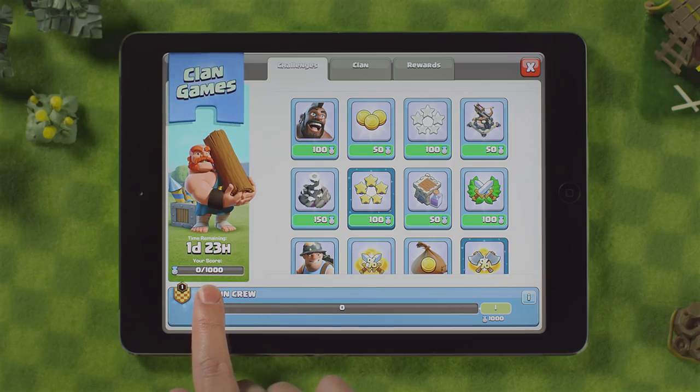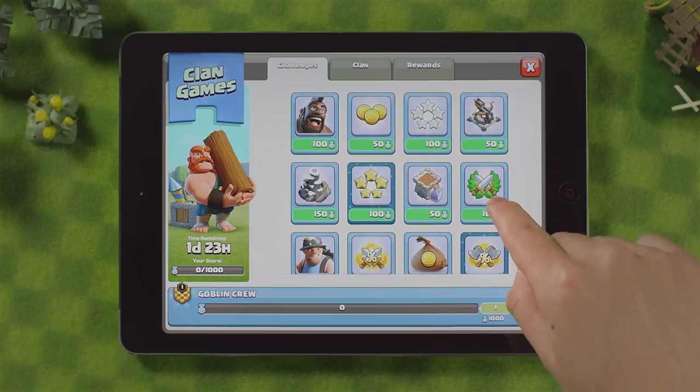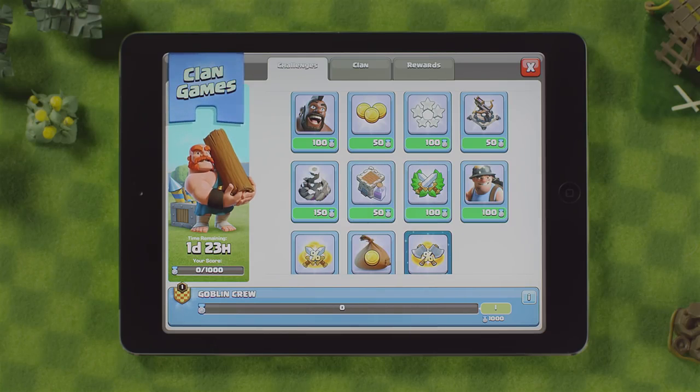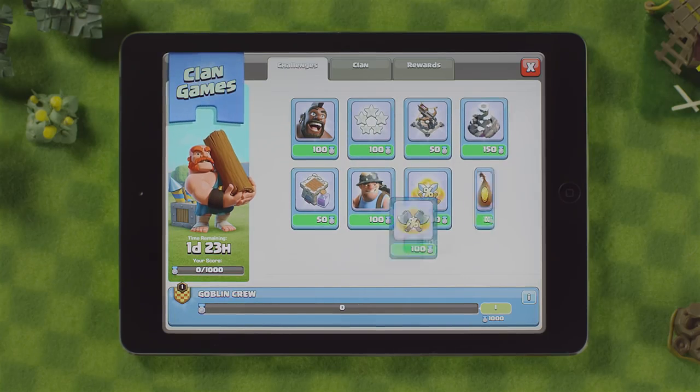This is your progress meter. It should help you keep track of your individual challenge points. Here are all the challenges available for your clan to choose from. Everyone in your clan will see the same challenges. As challenges are chosen by your clanmates, they will disappear from your view and others will generate to keep the challenge availability fresh and ready for picking.